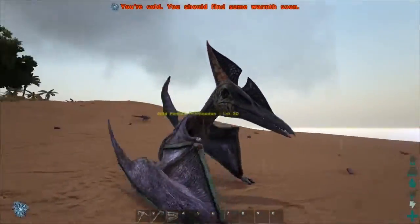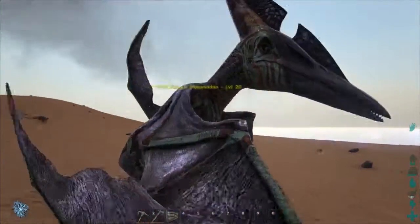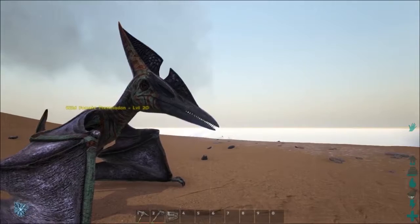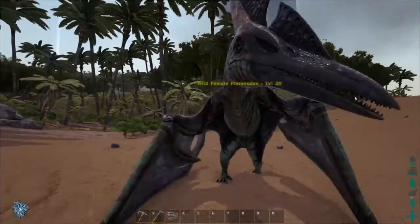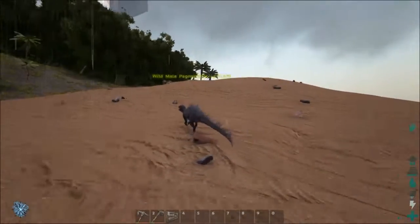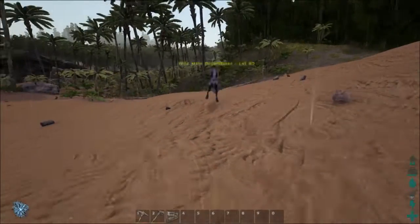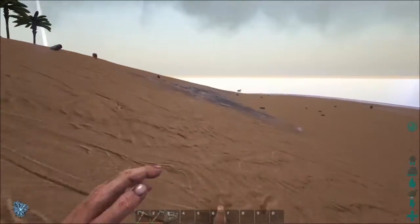Here we've got a Tyrannodon, and the color on that is actually pretty cool, but it requires raw meat and we are not there yet so I'm going to leave it. This guy over here is really obnoxious — one of the newer dinosaurs in the game, he steals from you.